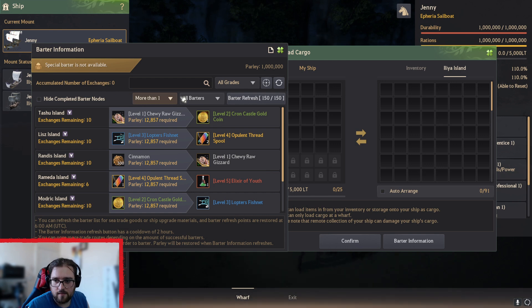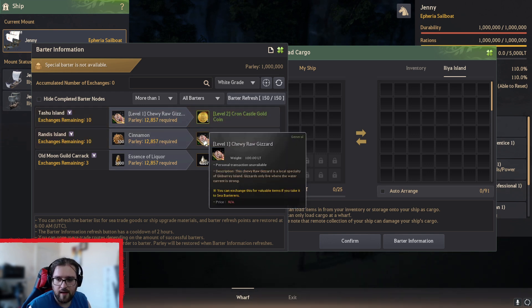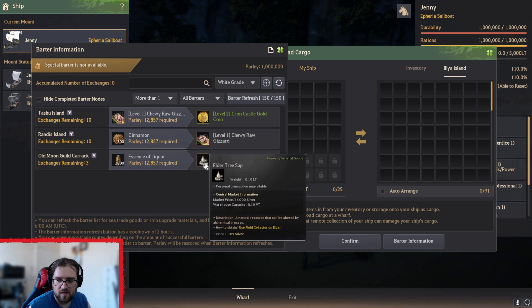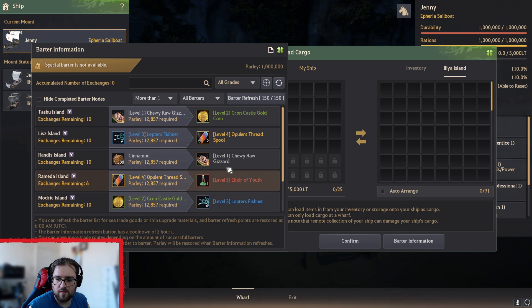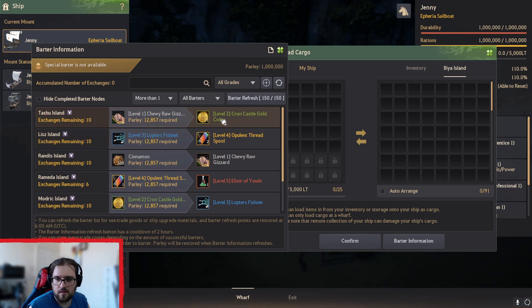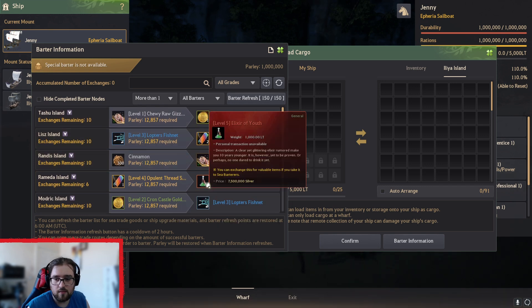You can search for certain barters and set which grades. So if you just want to do white ones — at the moment I've only got a few options. I can only do this one to get the chewy gizzard, and that would be taken up to a tier two. That's a really bad barter so I won't really do that to start off with. You don't have to be fussy. To start off with you'll get through your barters so quickly because you don't have that many options. If I go to all grades I've got seven different barters to do. It has given me a full path all the way to make profit.